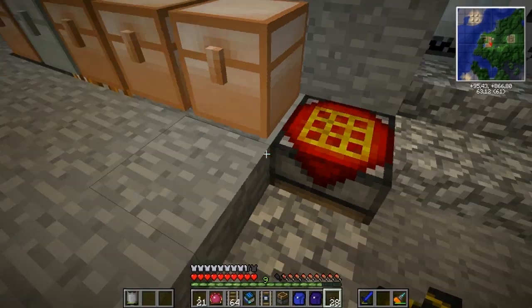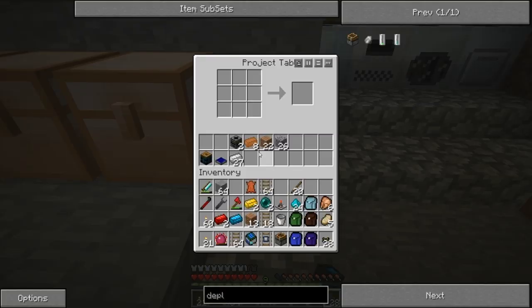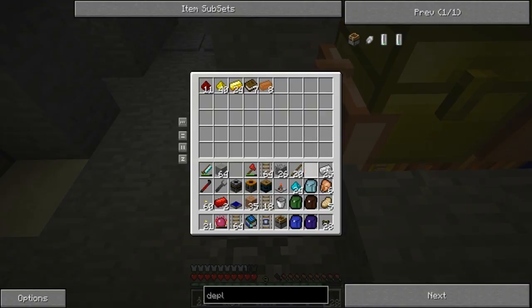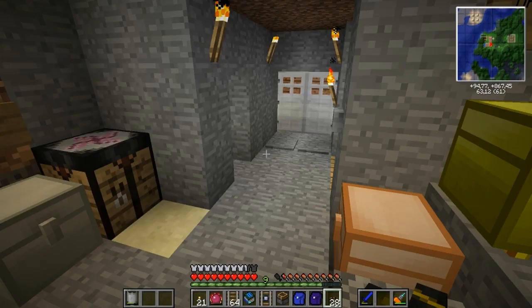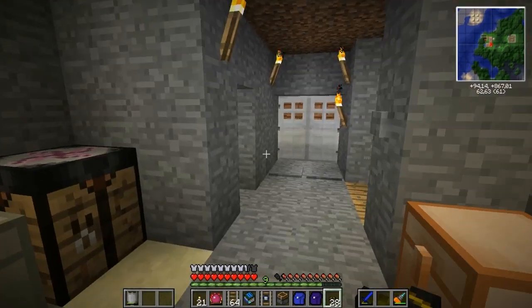We'll be using a lot more of the equivalent exchange as time goes. Was it brass or bronze? Two brass I think. We got the filter, blue electricity, iron and that. We have a retriever, a battery box, a filter, a solar panel — and these we can put away. I'm also going to grab a set of bricks and some red power cables.